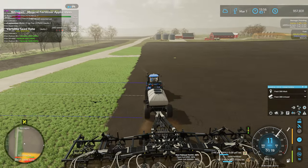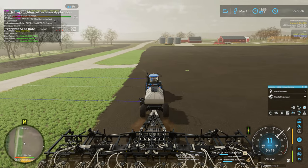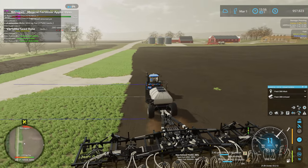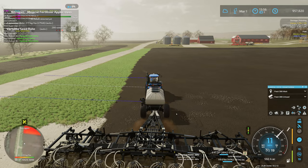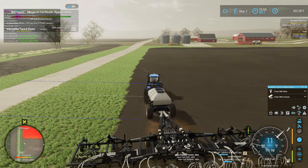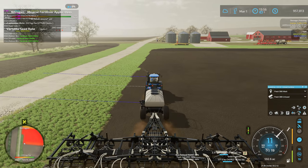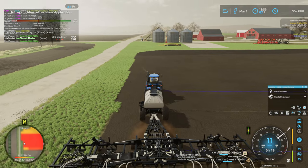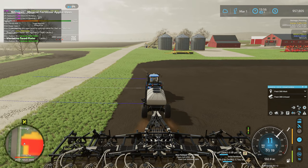We're into the section of the field that we don't have precision farming data on. The fertilizer number is going down, so it is putting fertilizer down here. But if you look at the information, it's not showing how much fertilizer has been put down. It is putting fertilizer down — it's just not telling us at what rate. Seems kind of weird; I'd think it could just show the default rate, but I guess that's not the way Giants does it.